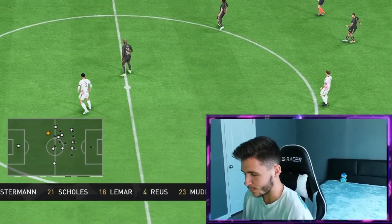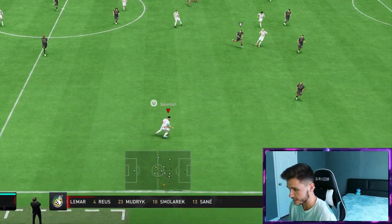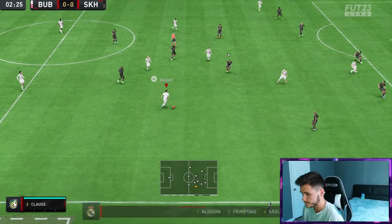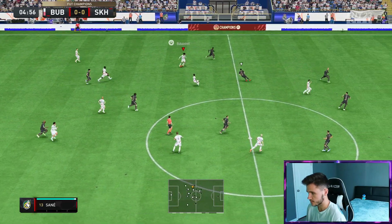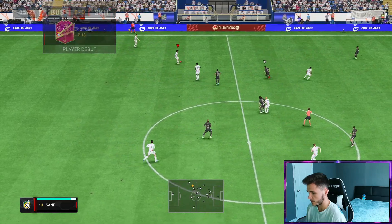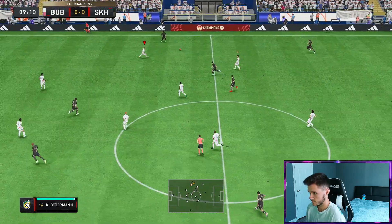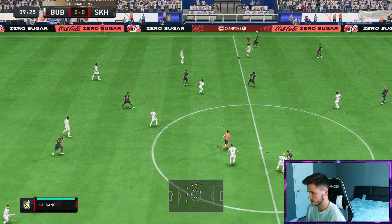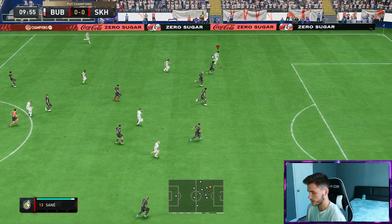Here we are jumping into game number one with Leroy Sané's footies card — I think this card is going to be absolutely ridiculous in-game. Let's find out. Good tackle right there. First touch for Sané, we can go ahead and test out his dribbling. Very quick and swift on the ball — that's going to be one of the main focus points for the card. Nice little interception for Sané, I'm going to try to get him in behind — he does have the pace. Beautiful.